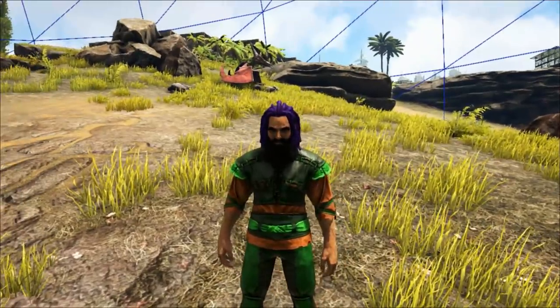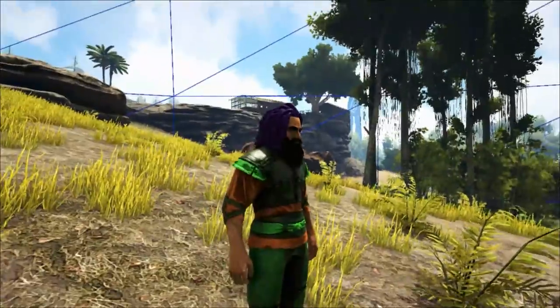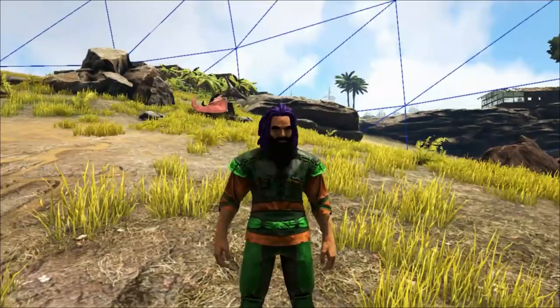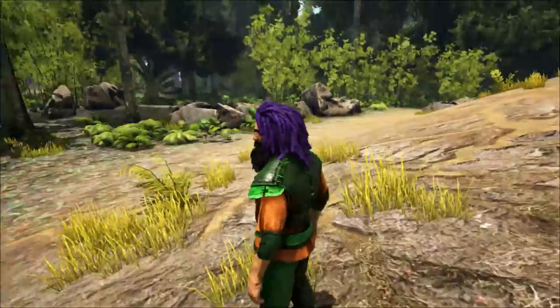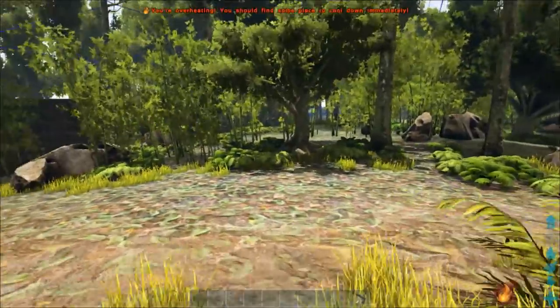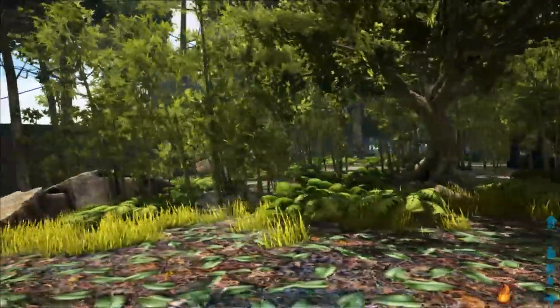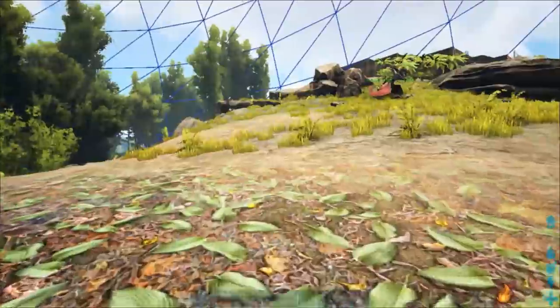Then we'll take a bit of a break about halfway through the episode and we'll go off and name some of the creatures from the last episode that people have been requesting names for. Then we'll carry on with the building. So this is going to be another kind of two-parter - we'll do it today and tomorrow, and get this large enclosure built for these two dinos.